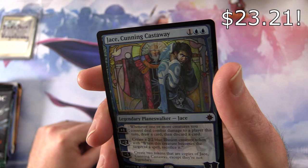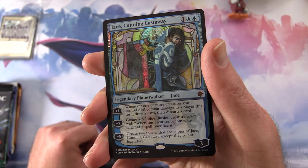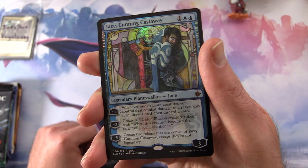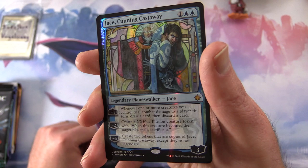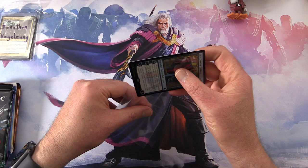Let's take a look at the foil. This is Jace Cunning Castaway — the SDCC version. 3 loyalty for 3 mana. Plus 1: whenever one or more creatures you control deal combat damage to a player this turn, draw a card then discard a card. Minus 2: create a 2/2 blue illusion creature token; when that creature becomes the target of a spell, sacrifice it. Minus 5: create 2 tokens that are copies of Jace Cunning Castaway, except they're not legendary. Some very cool foiling on that one, and of course it's a mythic.